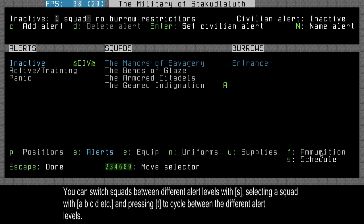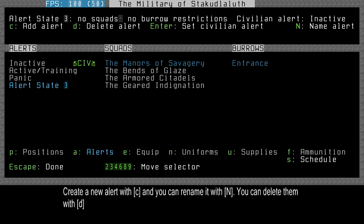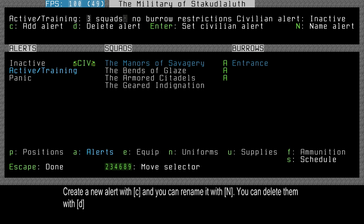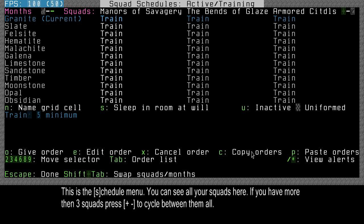Back to the alerts. These are the alert levels — you start off with inactive and active training, and it's very smart to make another one and call it Panic or whatever you want. Make a new one with C and rename it with N. I'm calling this one 'panique,' which is panic in Dutch — and deleting it too since I have no use for it right now. Anyway, now I have these three alert levels and I can go schedule my squad between them. This is a very complicated part of the game.